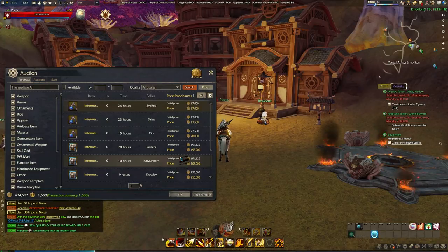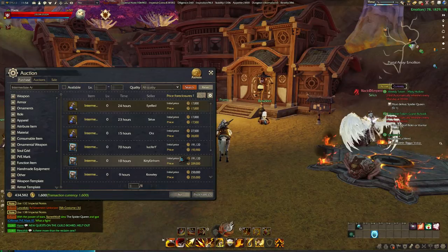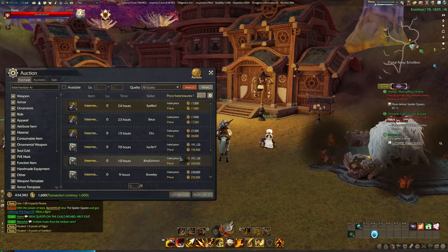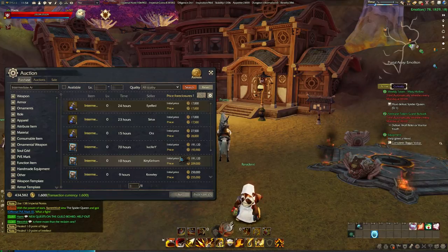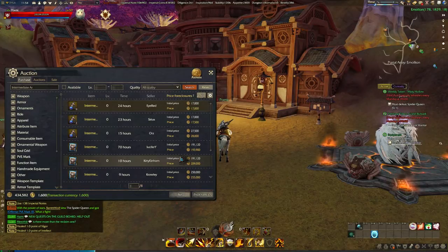The prices do vary on the elementary gear because more people have access to it since it's lower level — keep that in mind when doing this questline to make money. This is a very good way to make money but you can only do it weekly. If you get lucky on the pieces and don't need them for your class, you can just sell them on the auction house and get a quick 150k to 200k imperial coins, which is crazy good for lower levels.